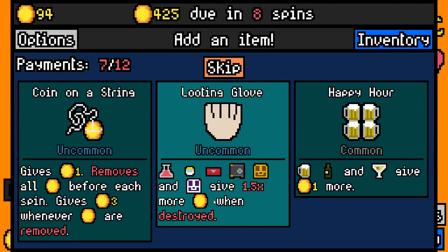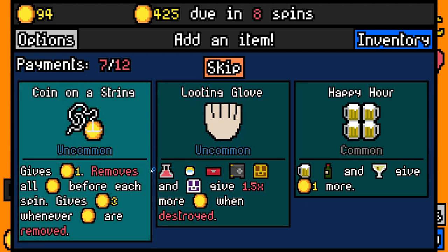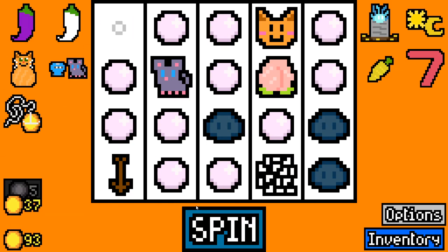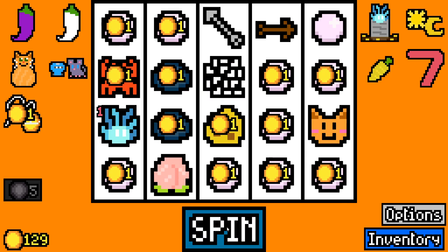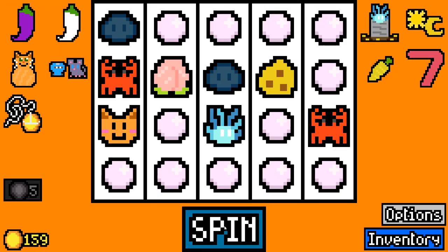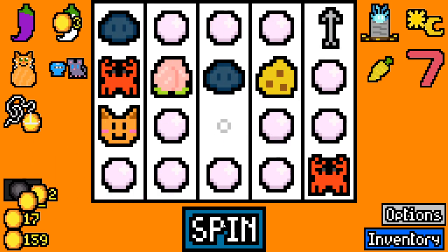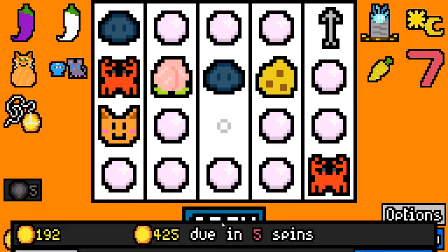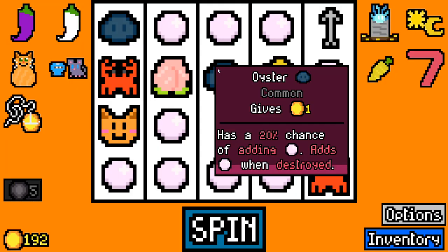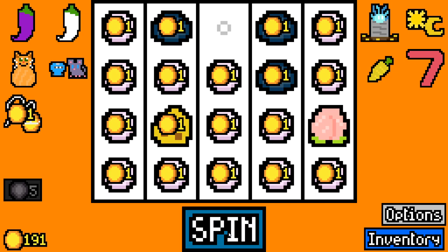But it's our next rent that I'm worried about. This one's tricky. Golden egg's not gonna do it. Gives one, removes all coins before each spin, gives three whenever coins are removed - that's kinda cool, that's a nice rework of the coin on a string. I'm glad they're doing stuff like that. More re-rolls is gonna be good for us if we get rares. Silver arrow, I'd love you to point in the right direction, please. This has the potential to be such a good run, but we need some extra stuff to make this work.